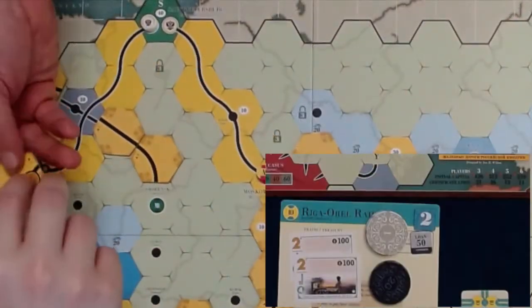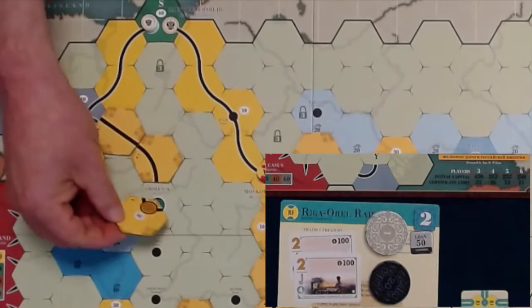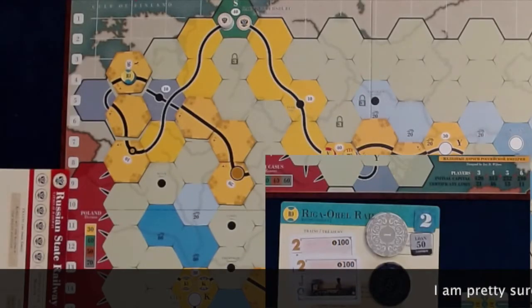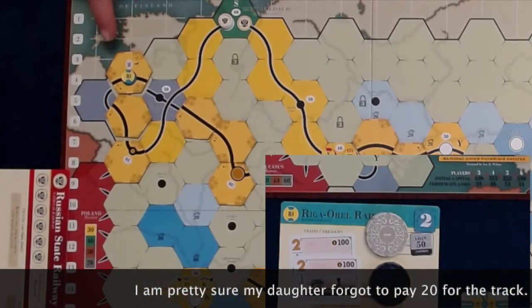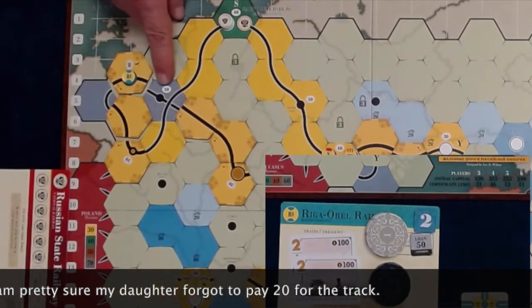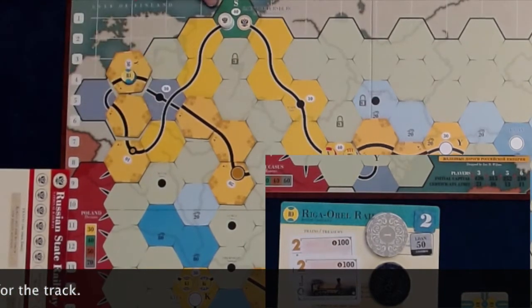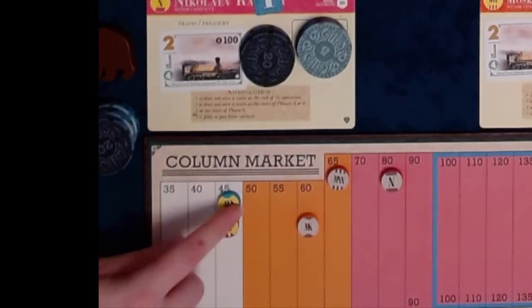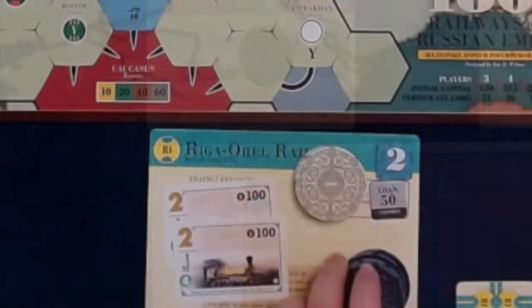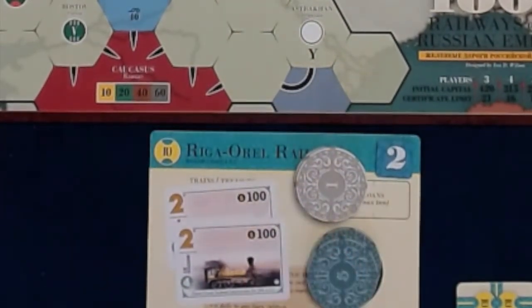The RO operates — lays a gentle track at E7, pays $20 to lay a tight city at E9. Runs his 2-train for $70 and another 2-train for $50. He pays half to the company and half to himself. The stock price goes up to 50. Now he pays $5 loan interest and then decides to pay off the $50 loan. He does not purchase a train.